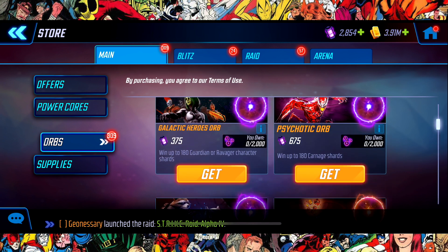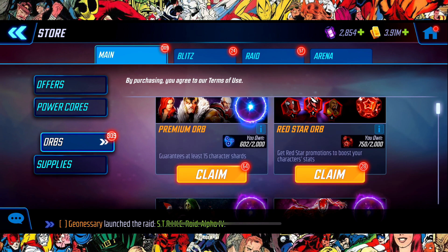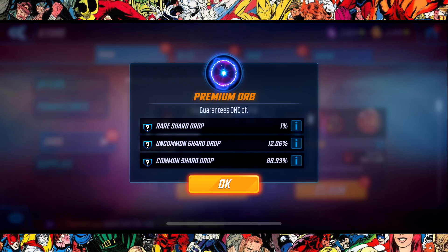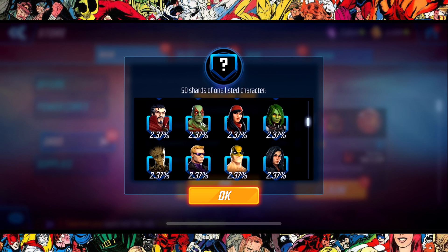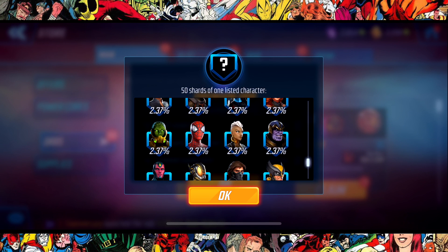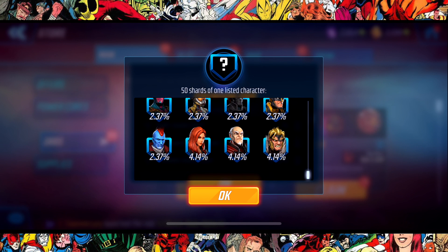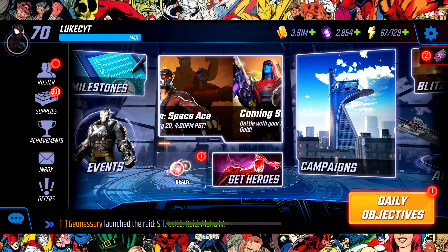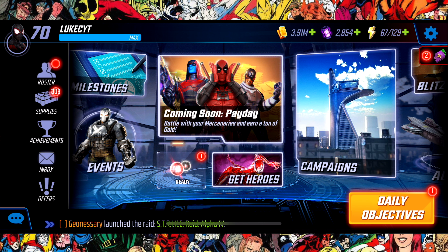I've got two more mega orbs, and I also have the 200 premiums — 28 red stars and 64 premiums. Unfortunately, Carnage is not available in this pool just yet, I don't think it's been updated. So we can get Thanos, Sabretooth... I'm not really bothered about any of those characters just yet.